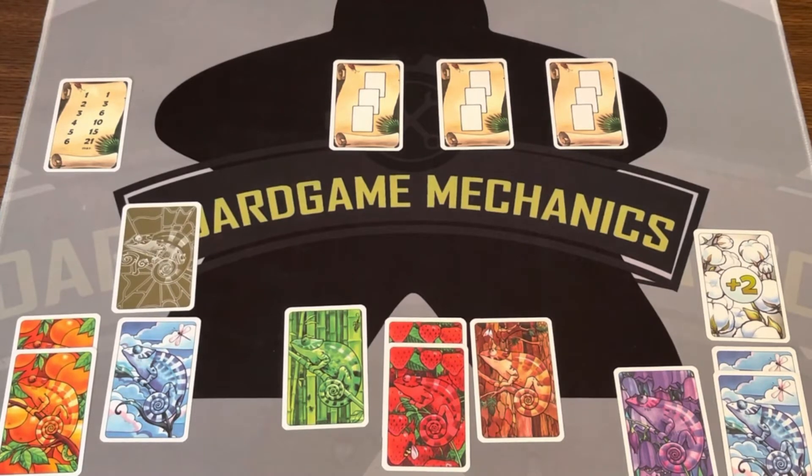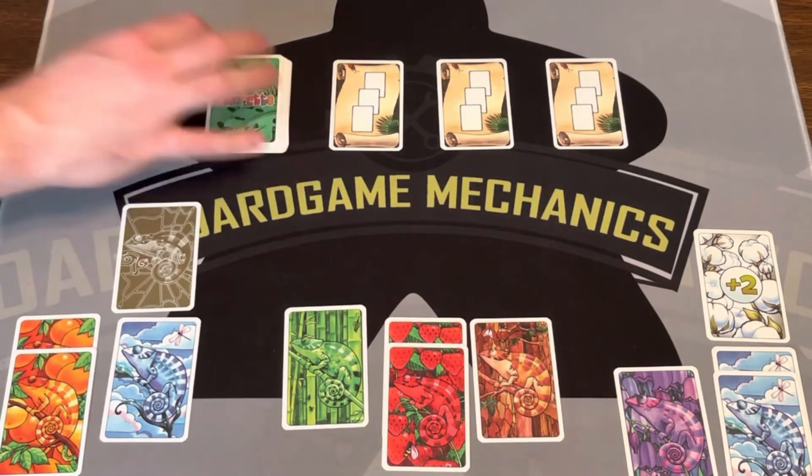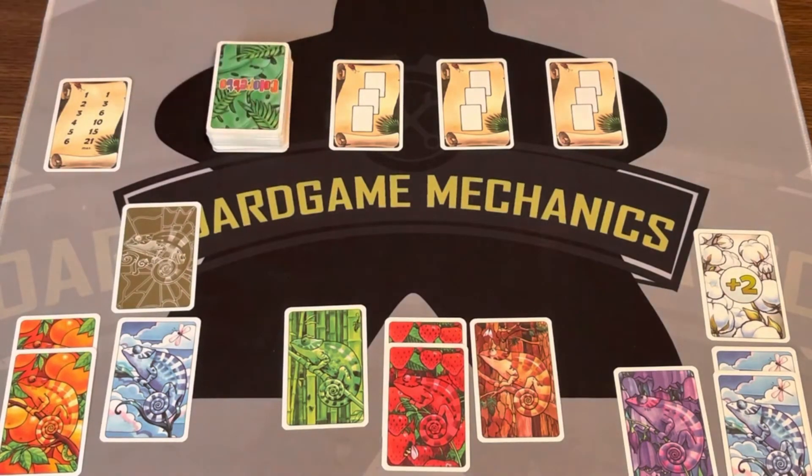You'll shuffle out 15 cards in the setup. I always forget to do this until like the second round. Put that on top, then put the rest of the cards. When that last round card comes up, we know that's the end of the game.